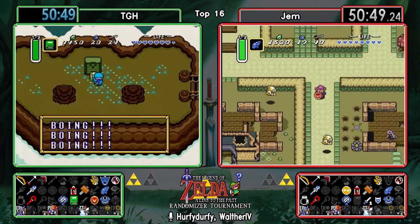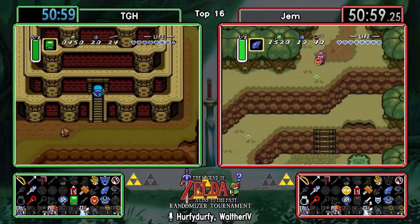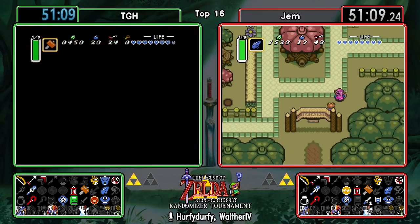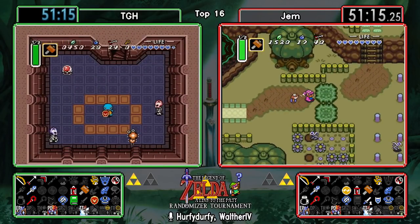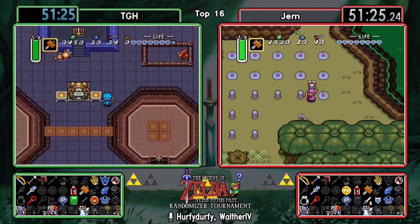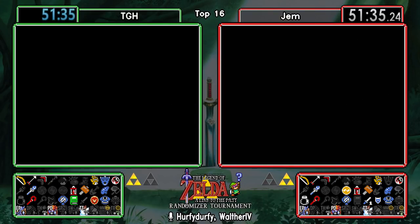...and oh, there's a Hookshot on the Ether Tablet! We are two sword upgrades - or one - away from even being able to get that, not even talking about Gem still having to visit Zora for that Book. So that Book of Mudora is definitely required in one way or another - not for Desert, but for the Hookshot. And as soon as our runners get the Master Sword...